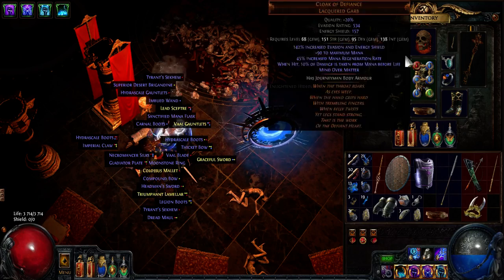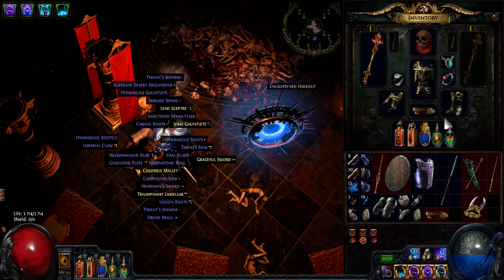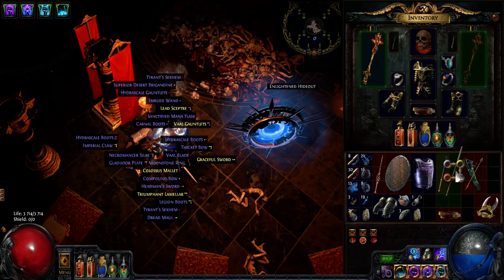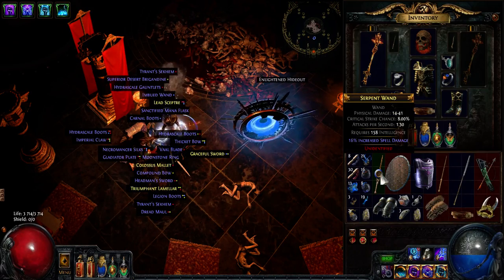With my Glacial Cascade build I was using Ball Lightning with Curse on Hit and double curses — which is neat enough — but each time you get into a pack you need to press that button before attacking, and when you add it all up it's a lot of time. With Herald of Thunder it's zero — everything is cursed around you pretty much immediately. It's almost too good, but as far as I understand it's intended and it's not going away, so it's really nice for quality of life.